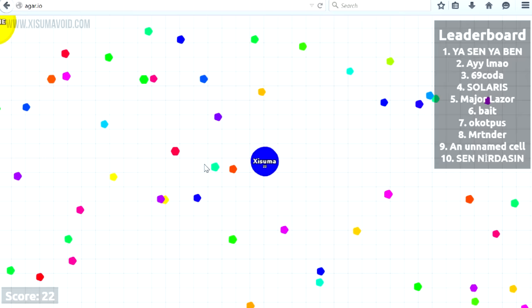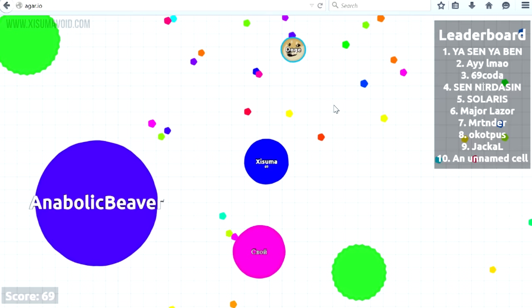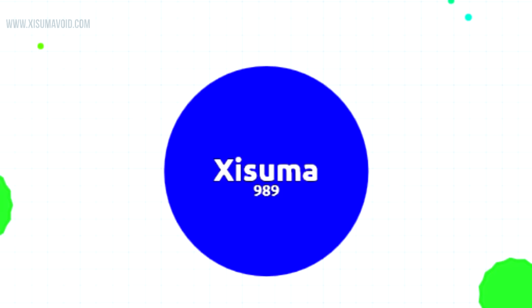To play, you point in the direction you want your blob to move, and moving over the tiny cells will consume them and help grow your blob. The bigger you get the slower you move, but you are also larger so collecting the tiny cells becomes a little easier, and they reappear across the map throughout the game. Also keep in mind that the bigger you get, you will also start to shrink.